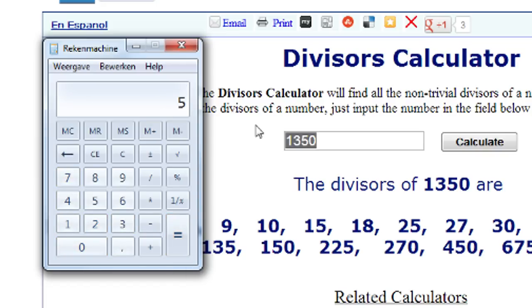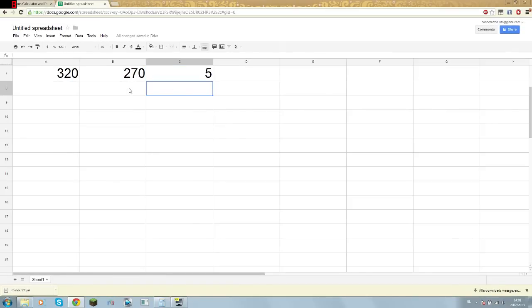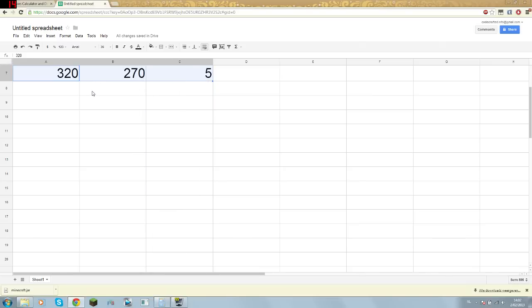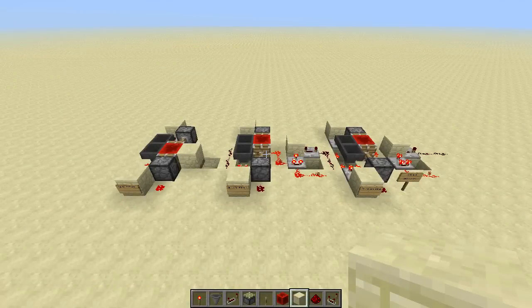You'll get a new number. If it's bigger than 320, repeat the process again. If it's smaller than or equal to 320, you're done. Keep repeating until all numbers in your array are 320 or less. For me, the final division gave five - lower than 320, so I'm done with three numbers: 320, 270, and 5. Three numbers means three hopper timers. Four numbers means four hopper timers, and so on.